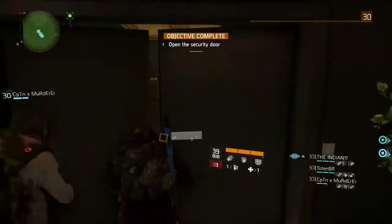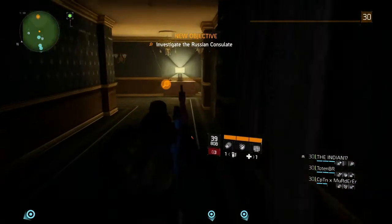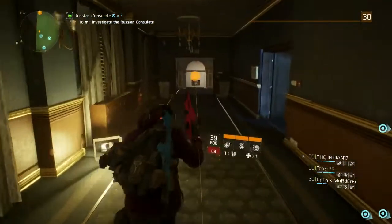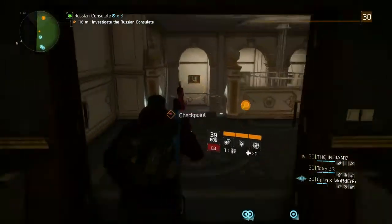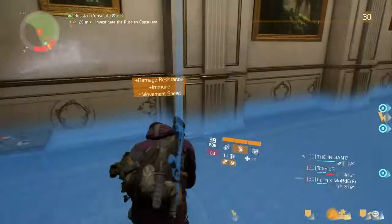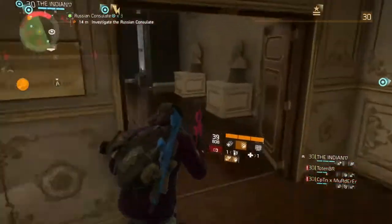Once this door opens we're going to be running through and we're going to activate the signature skill once we get to the enemies to give us an increased defense buff so we can run past them. As you can see I activate just as I pass that enemy giving me enough time to run through.